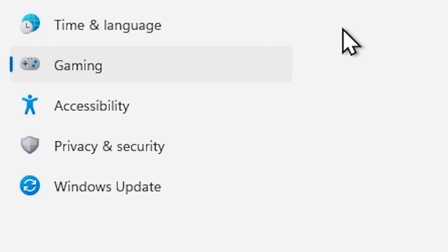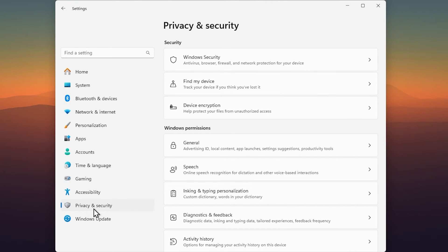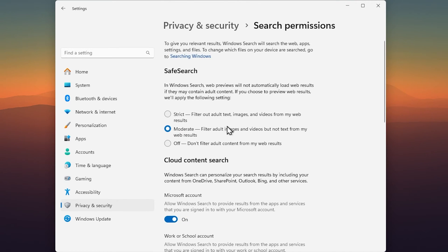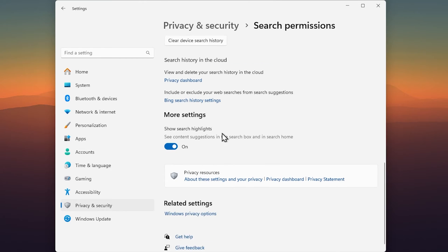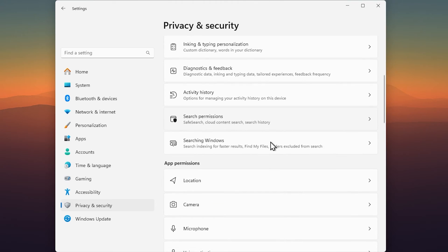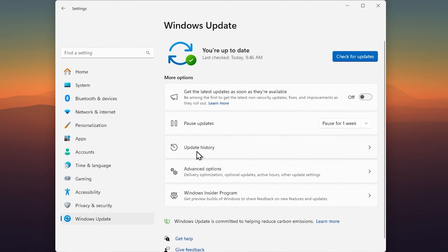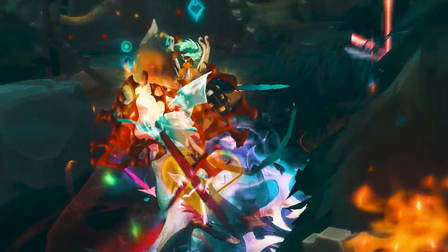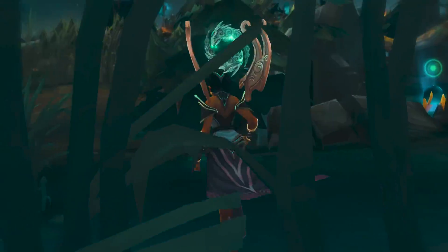Now go to Privacy and Security and disable a bunch of useless Windows features: under Inking and Typing, disable it; under Diagnostics and Feedback, disable that too. Under General, disable everything. Go to Search Permissions and disable that as well. Scroll down to Notifications and disable those. Finally, go to Windows Update, turn off all settings in there, and disable Delivery Optimization too.